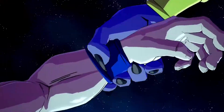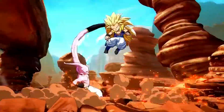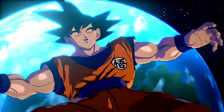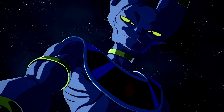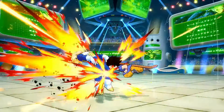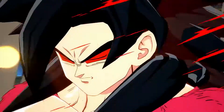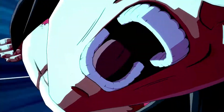Strangely, the character introduced with the first FighterZ pass was just Goku — plain old Goku. This base version can transform into Super Saiyan, but instead uses classic Super moves like Kaioken. Goku's GT version appeared in the second FighterZ pass, transforming into his kid version with the staff and all.